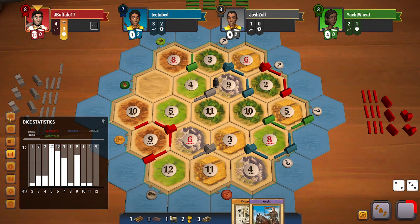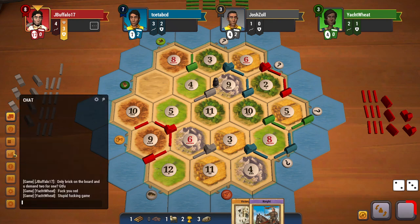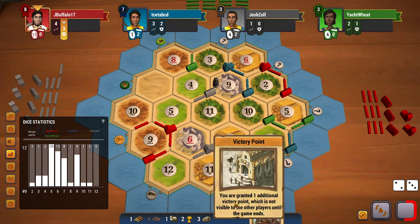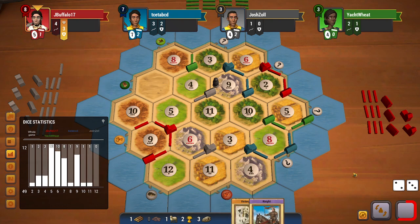Let's see what red does here. Red does go for a road and yeah, that's just GG. Red gets the longest road and the largest army. If I had gotten a knight instead of a victory point earlier, that would have been better for me — but that's how it is sometimes.